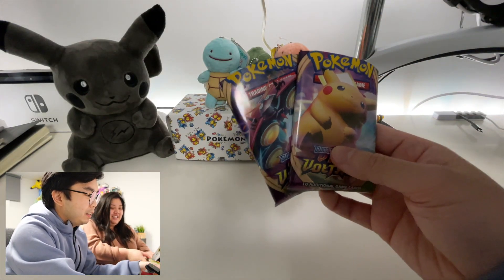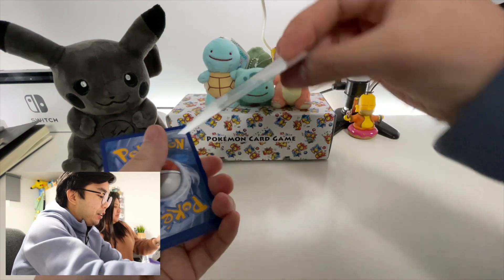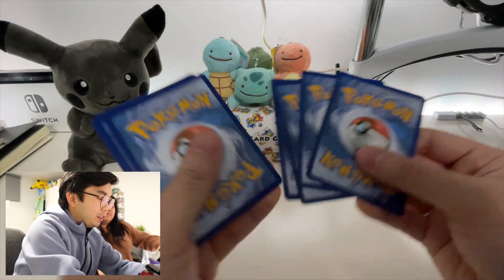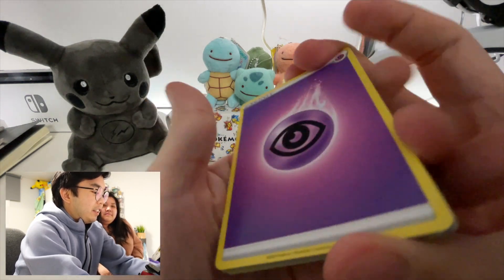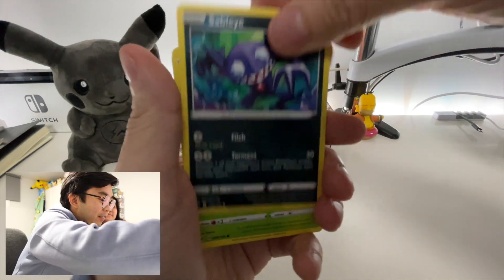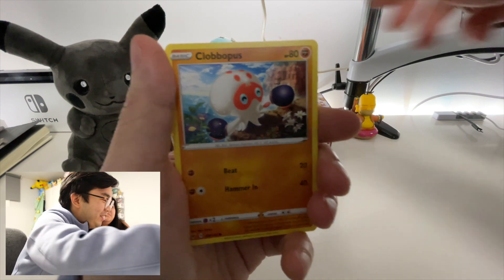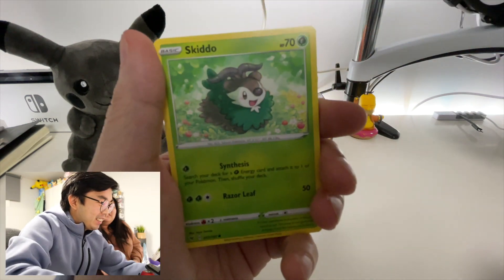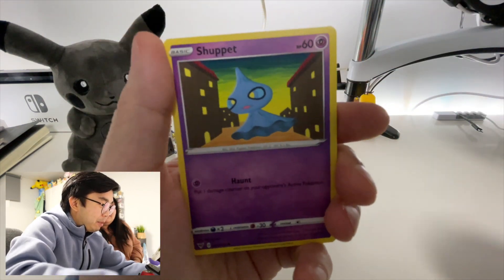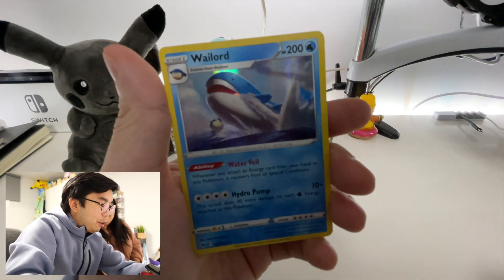I have two packs left, and just like Jessica I'm going to save the Pikachu pack for last because it might have the gigantic Pikachu we're searching for. Trainer code right here — four cards to the front. We got our psychic energy, trainer card, Stunfisk, Sableye, Exeggcute, Chatot, Clobbopus — these names are so weird — Skitty, that's a cute card, Shuppet, a Phantump, and the final card is a Wailord holo.